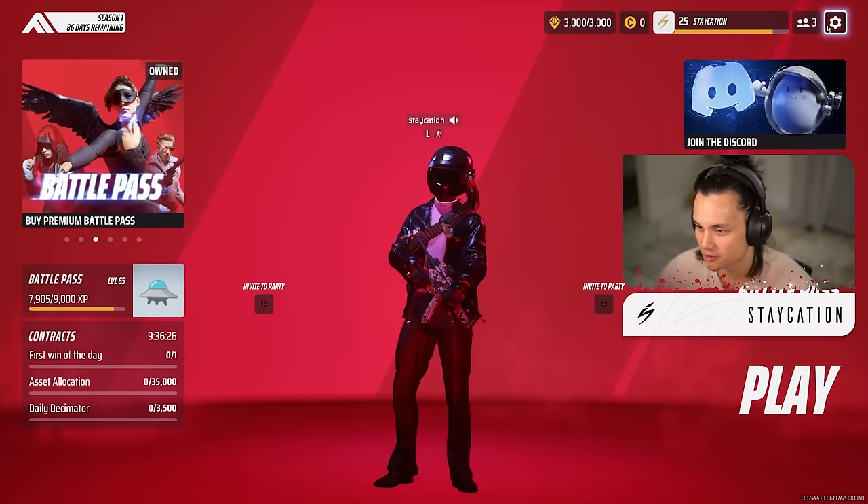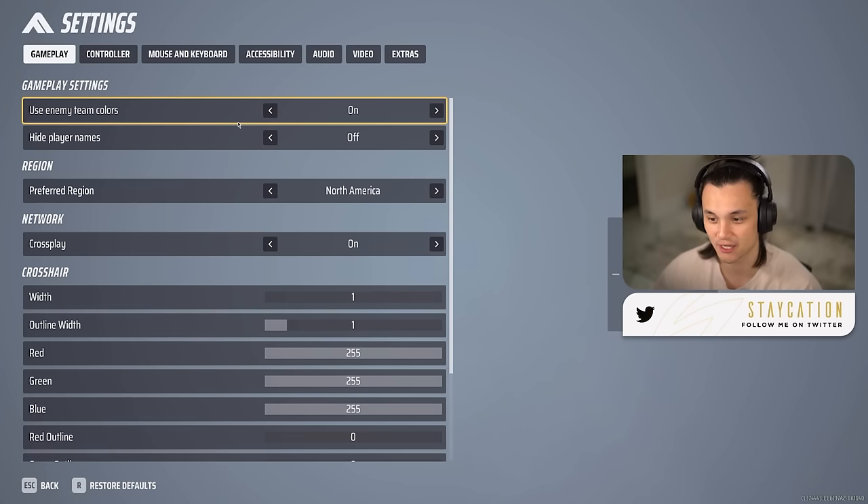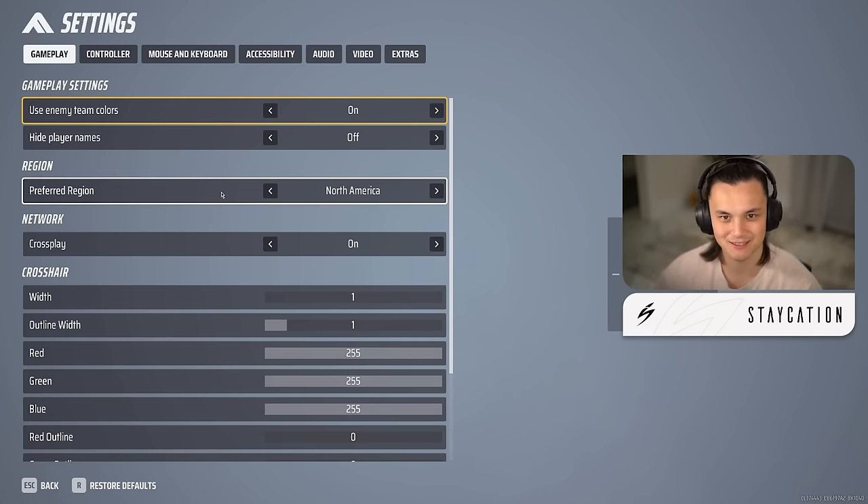Starting from the left tab and making my way over. For enemy team colors, I couldn't recommend this enough — if you don't use this, all the team colors look the same and it's really hard to differentiate or communicate to your team which team is pushing. You'll get very confused without this setting, so keep it on.